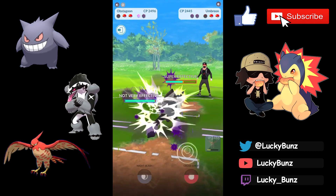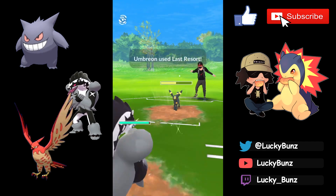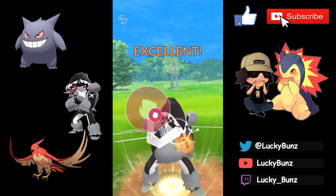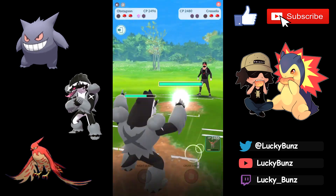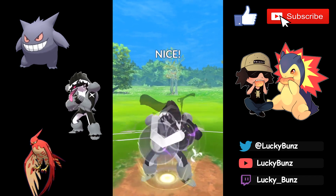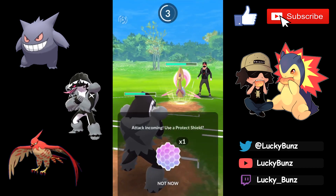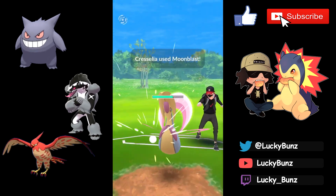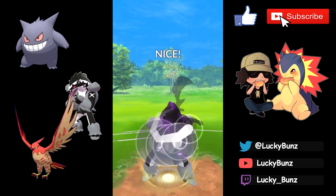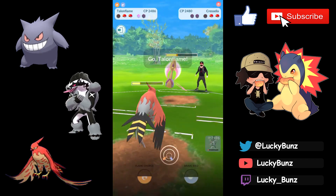We get the Sludge Bomb off just as they throw their last Incinerate — Talonflame dies but the Incinerate doesn't go through. Umbreon comes back in and Obstagoon is ready to go. Really good plays — happy everything worked out. Their last Pokemon turns out to be Cresselia. Depends on if they have Future Sight, although Moon Blast is actually our biggest threat right now since Talonflame is practically dead. We can tank one Moon Blast from Cresselia.